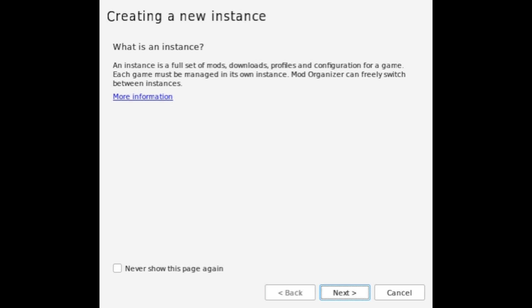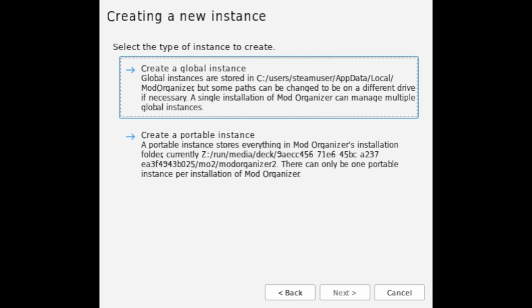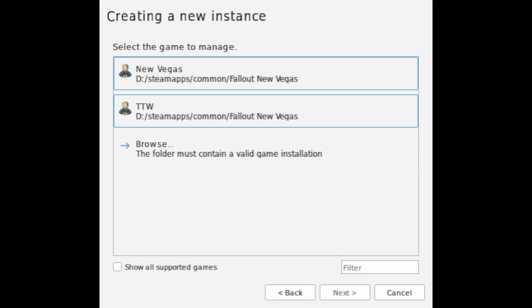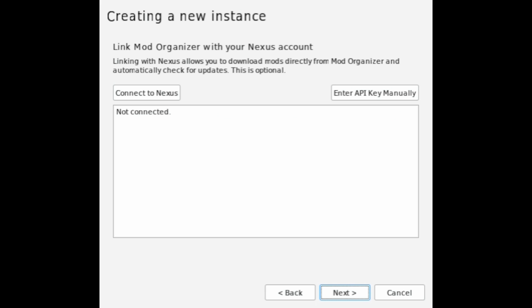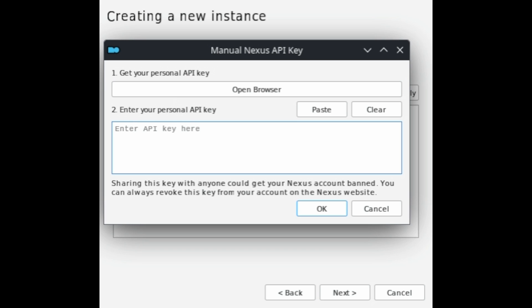When you launch Fallout New Vegas one more time, you'll see a new screen — this is one time only. Press Next, and then press Create a Portable Instance. This way you can ensure your mods go onto your SD card. Since we're doing Tale of Two Wastelands, select Tale of Two Wastelands and press Next. In the next screen the folder should be auto-populated, so just press Next as well. Optionally, you can enter your Nexus API key — you can pull it up fairly easily from the Nexus website, just be sure not to give it to anyone.